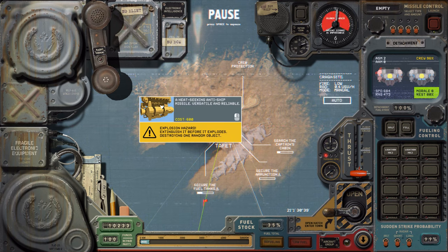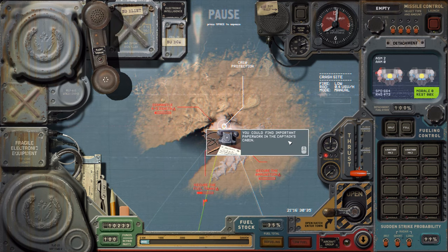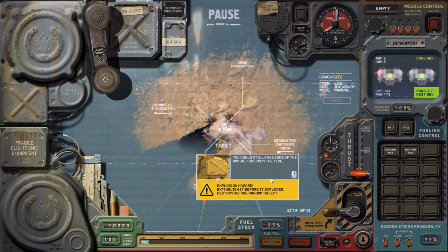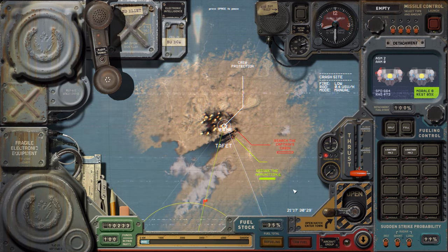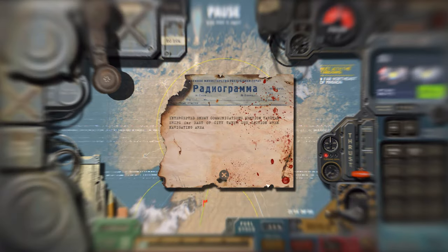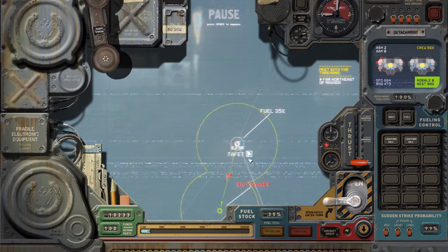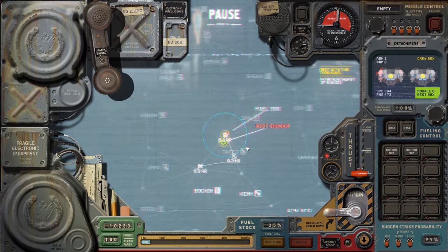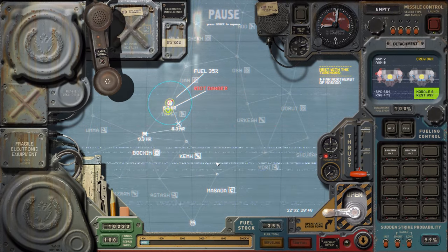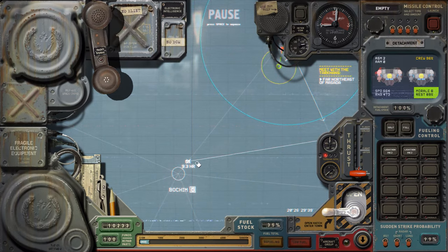We can also take the zenith but it's only one. We're going to secure the ammunition. We do have time for the captain's cabin — perfect. Intercepted enemy communications mention Tarkon ships far east of city Taffan — use caution when navigating area. It says far east — wow, they were wrong. Interesting — they get wrong information as well. Unfortunately that is now moot because we've been detected.